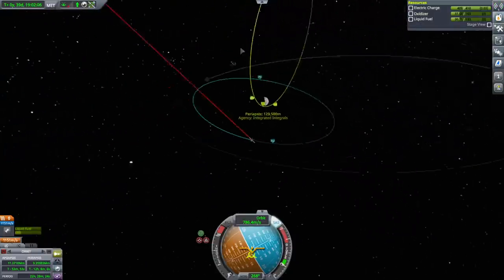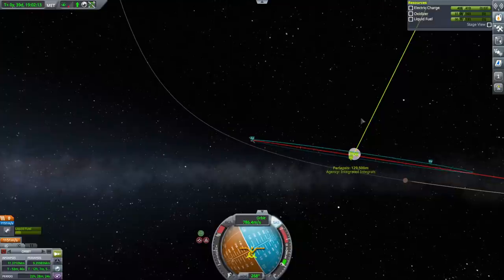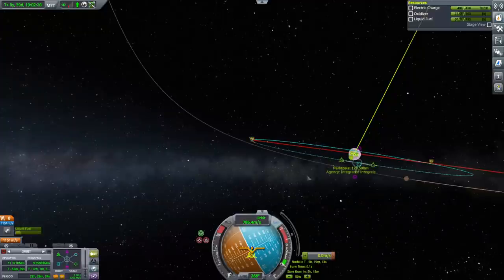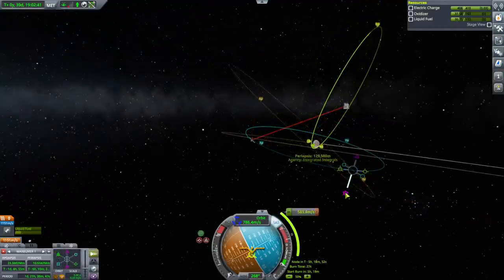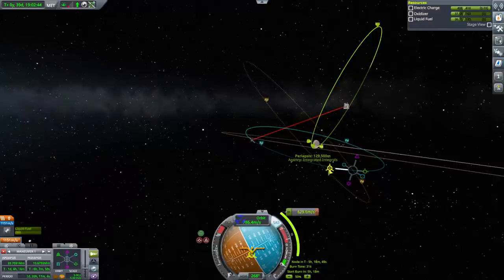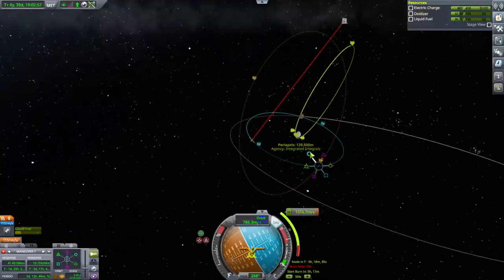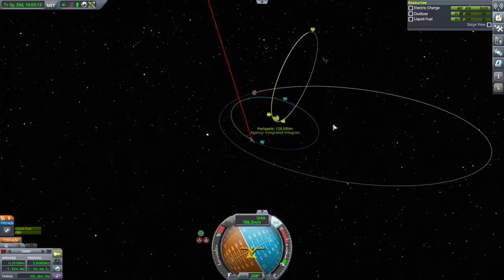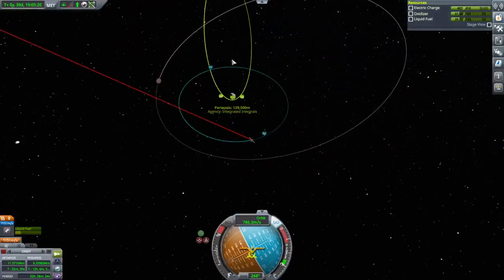Now we have to do something about the next orbit. With the ascending and descending node there, we're going to have a maneuver, and we actually have to flip around because we're going like this. It has to go like that — that's what I want. But we don't have the delta-V for that sort of thing. We can't. Going lower first won't help with the inclination bit. I underestimated how much we would need to get into that weird orbit. We'll have to send something else.